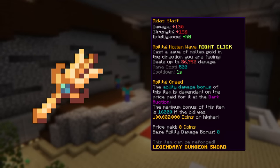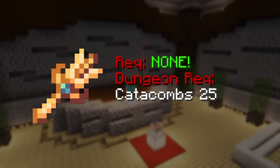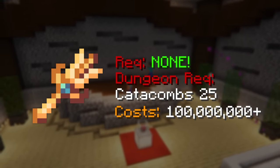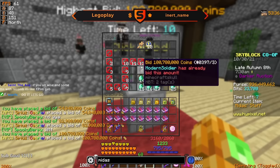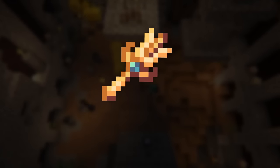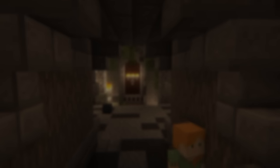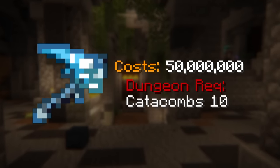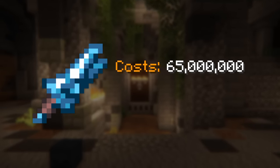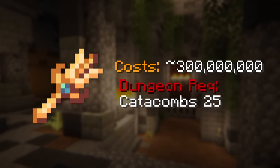Similarly, the Midas Staff doesn't have an initial combat requirement, but it does have a Catacombs 25 requirement if you dungeonize it. Unlike any weapon in this video, it is the most expensive by far — you have to spend a minimum of 100 million coins when bidding on it to reach its maximum potential, and due to high demand it generally costs upwards of 300 million coins. To recap: Spirit Scepter at 15M coins with Catacombs 9; Glacial Scythe at 50M with Catacombs 10; Yeti Sword at 65M with Catacombs 22; and Midas Staff at 300M with Catacombs 25.